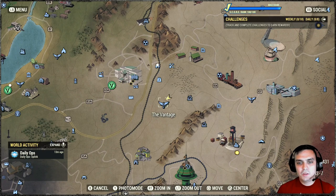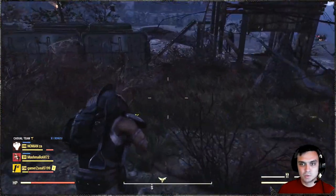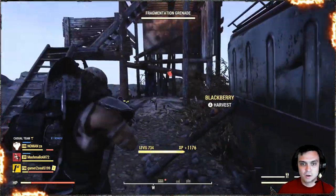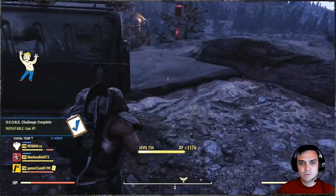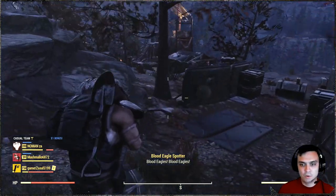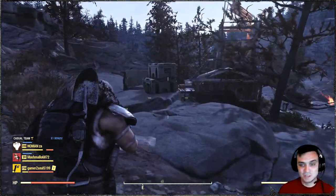The first targets will be the humans and the behemoth. I included humans because of the daily ops — as we all know, Blood Eagles are one of the possible enemy factions, so I wanted to show how effective it is against humans as well. With my pistol and rifle build I was two-shotting these guys; let's see how we're performing here. It's three shots, but I initiate a fourth because it fires pretty fast.